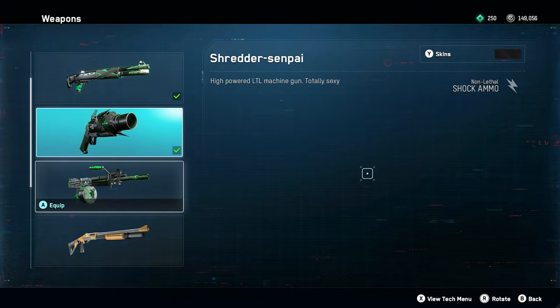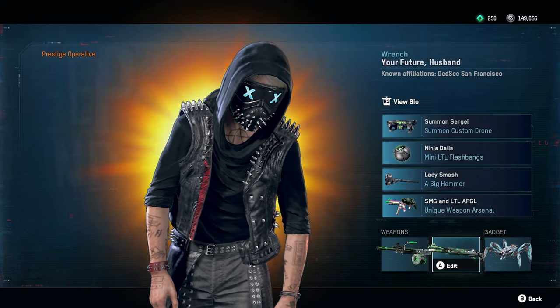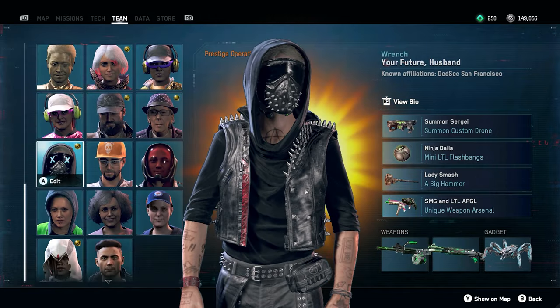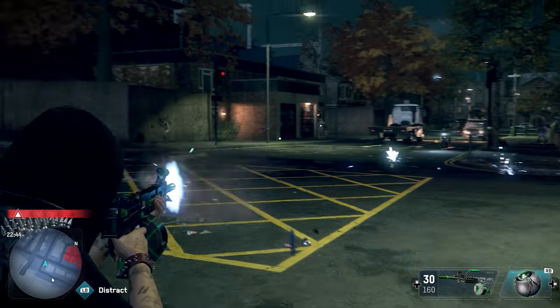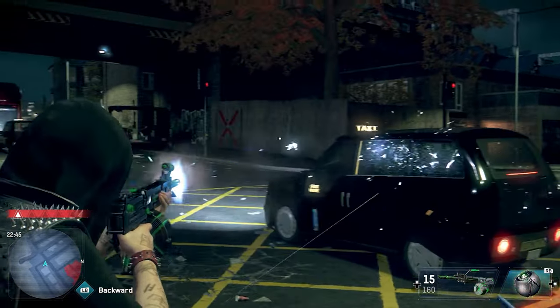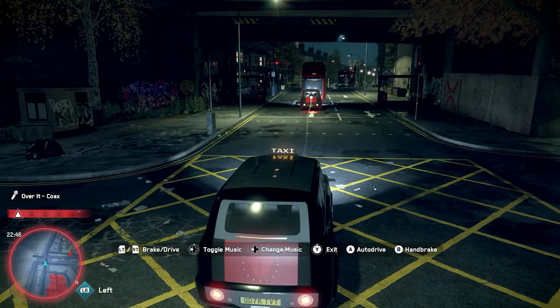This mod adds pretty much all of the abilities and weapons from the Bloodline storyline into the main storyline, including the multi-drone. Wrench gets his non-lethal BFF shotgun and the Shredder Senpai LMG, and Aiden also gets his silenced pistol, which is pretty nice.